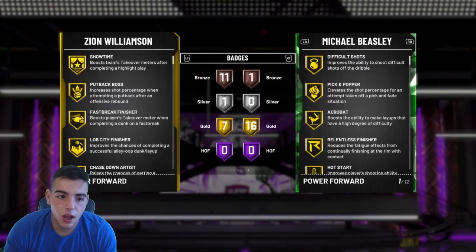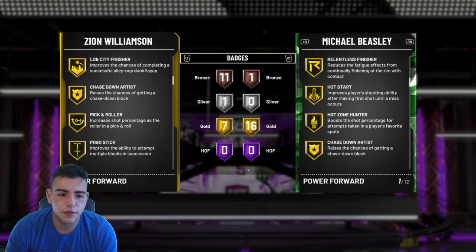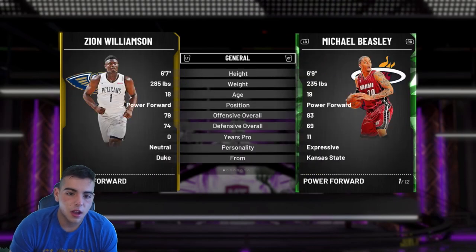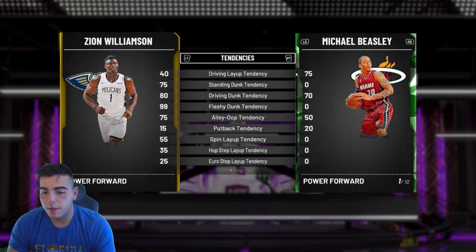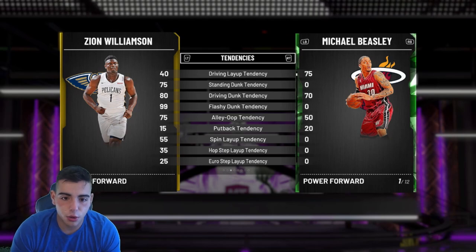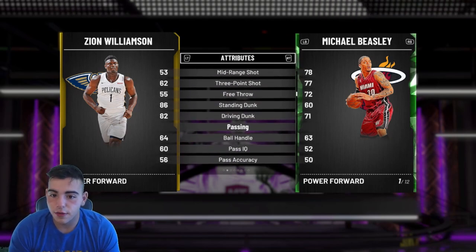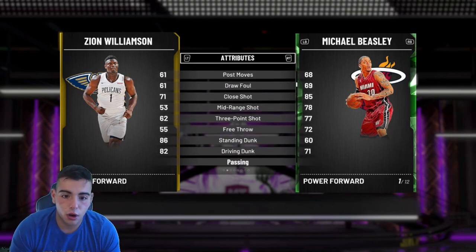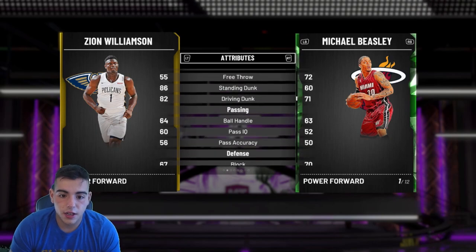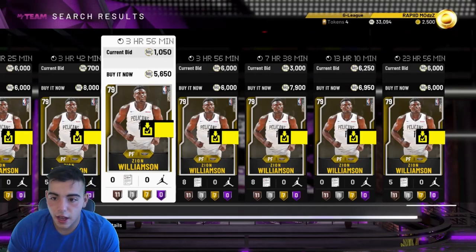Let's look at his badges. He's got boost takeover meter, he's a putback guy, Lob City finisher — he can literally do anything in the dunking department, he's just a beast. I played a triple threat game and beat the kid 22 to 15 because I only scored points with Zion. I'm going to have a Zion gameplay for you guys. He's a budget baller, I highly recommend the card. Yeah, his free throw is trash, but he's a dunking guy — a big, beefy dude, and he's just Zion.